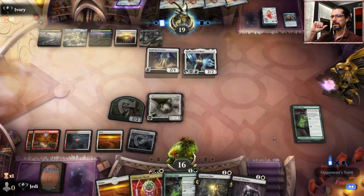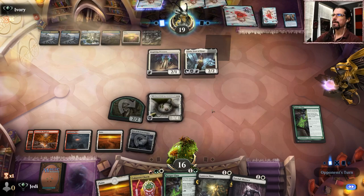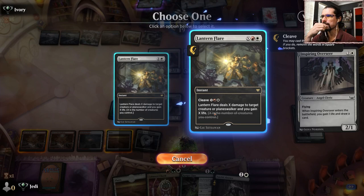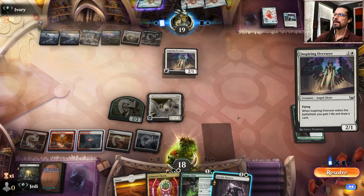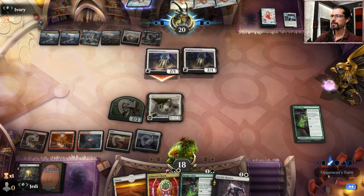Let's just Lantern Flare on their turn, I think that's correct. Maybe - well they could bounce, so maybe we should have done it while they were tapped out. We'll see what they do. I'm looking for this - X is the number of creatures you control - yeah let's just do it this way, it's two. Push comes to shove I guess they could bounce something. I think that works out well. We can also leave a Faithful Advent if we need to, but I kind of like the idea of that being good when they go to double block.